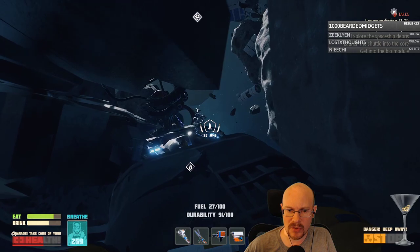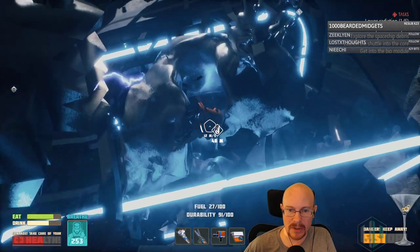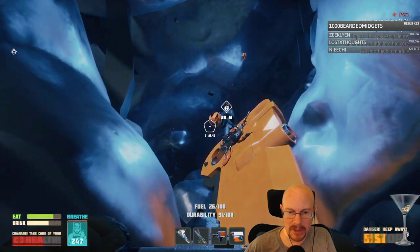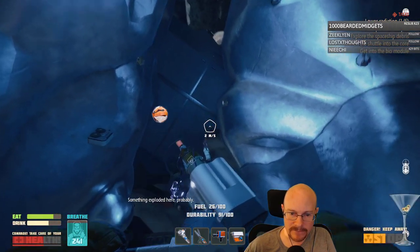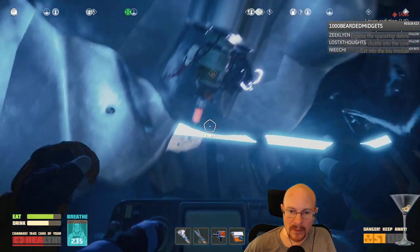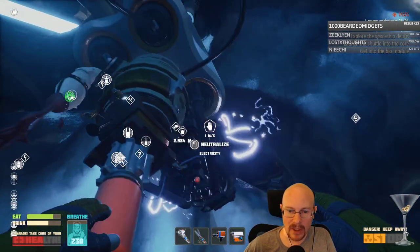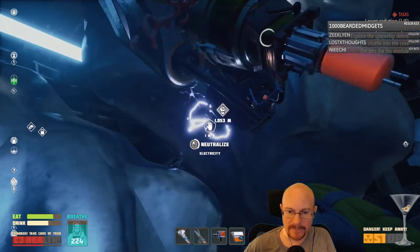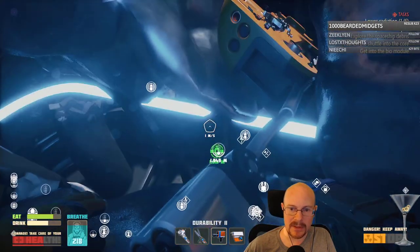I don't have my electrocution protective suit here. Can I get in here without that? Got some metal in here. Something exploded here, probably. What is this? Neutralize? Oh, EMP grenade blueprint. I already have that blueprint, I think. I assume I can't scan that because I already have it unlocked.